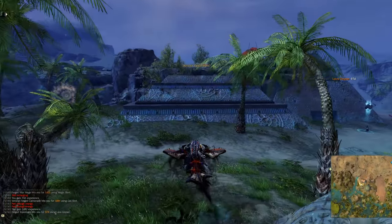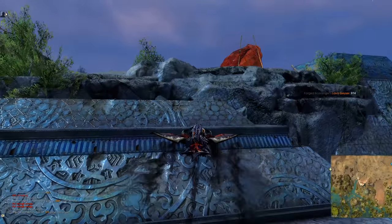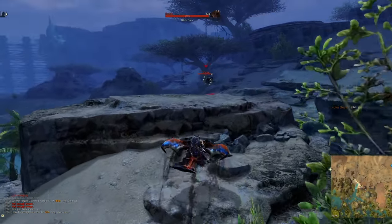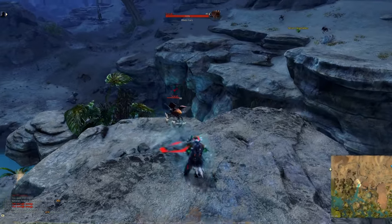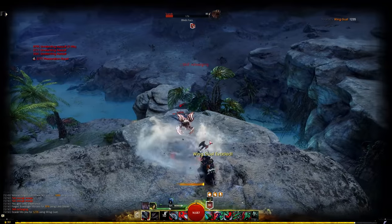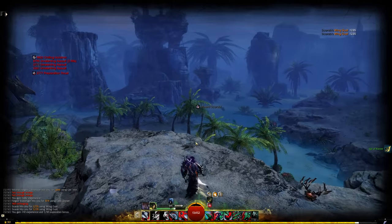I honestly think it should be vanilla functionality in the game that the devs tell you what skill or animation it was that you dodged, because it is so, so satisfying to play. Here, I'll fight this scarab beetle and use Unrelenting Assault to get some dodges — and see, we evaded Wing Gust as we were fighting. So, so brilliant.